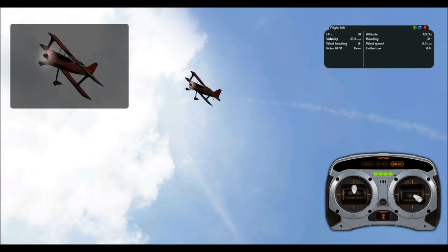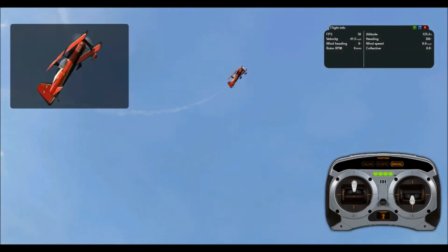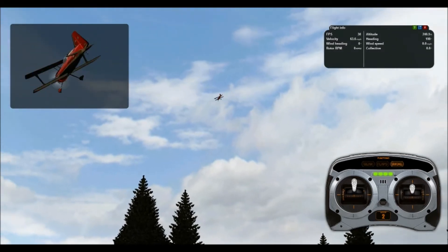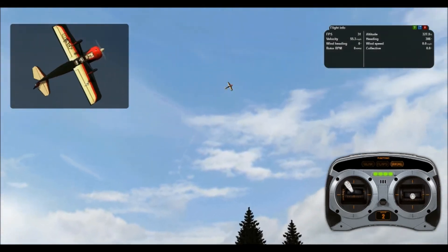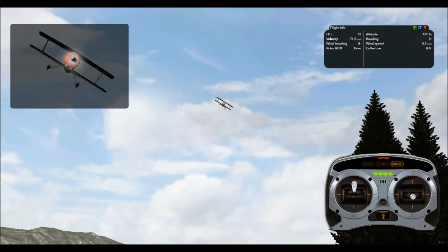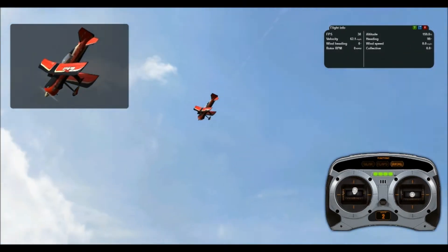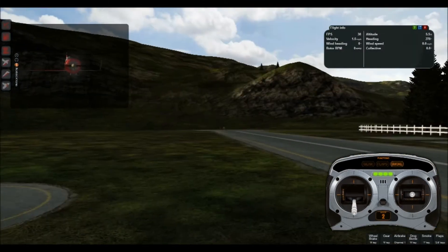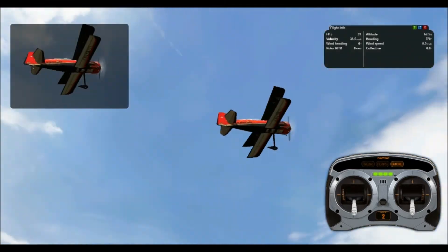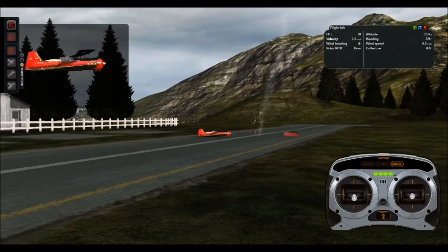It doesn't really do it all that well justice when you're in this view, but it's still quite cool. You can't really see the lake or anything in the background. I'll try bringing it down a little bit — no, you can't really see it out there. I'm going to try bringing this thing in for a landing but I don't think I'm lined up properly. We'll try a little flyby — oh, we hit a tree. That's all right. Oh yeah, that was a cool stall! So I'm going to switch over to a regular map right now.